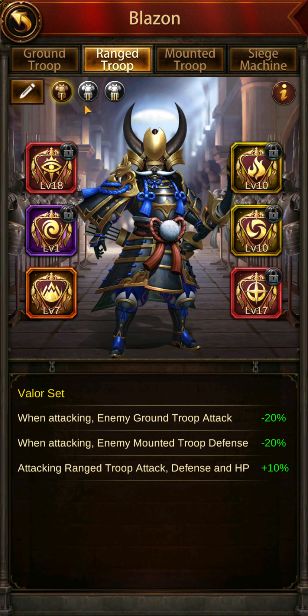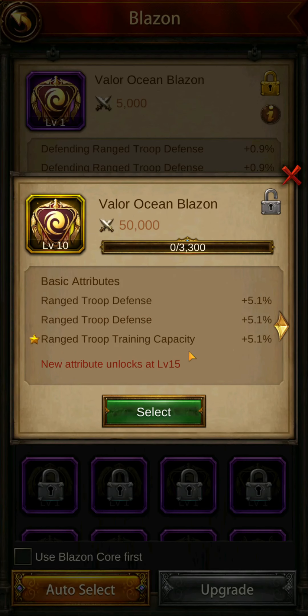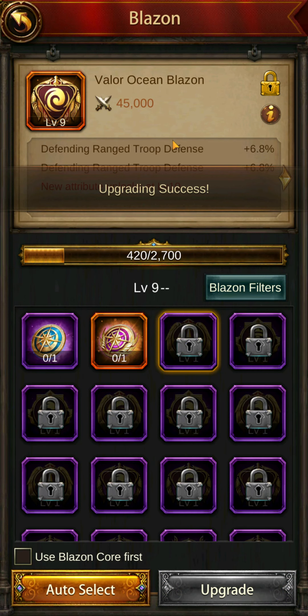Now that it is in preset one, you can see it and it doesn't say 'current' anymore on the fourth item. I can click on this Blazon now and click on Upgrade. Now that level 10 one is there to use — I can select it and hit the Upgrade button, and it's going to upgrade this Blazon.